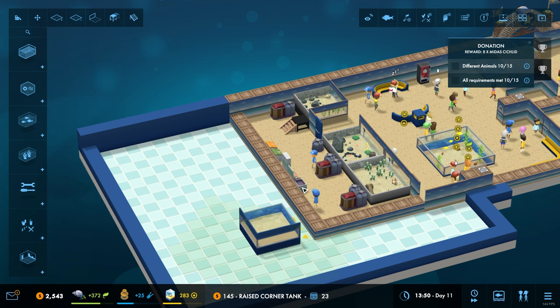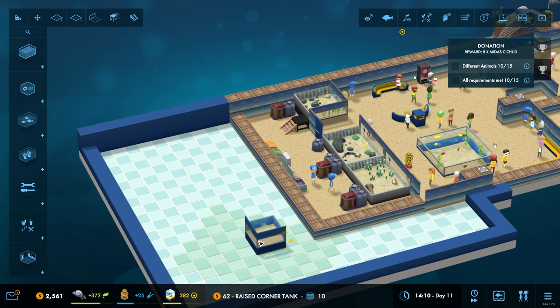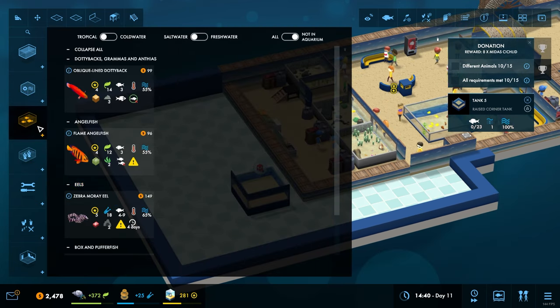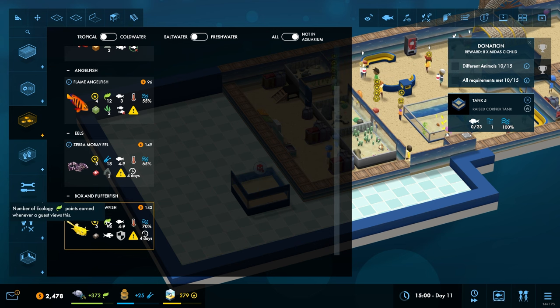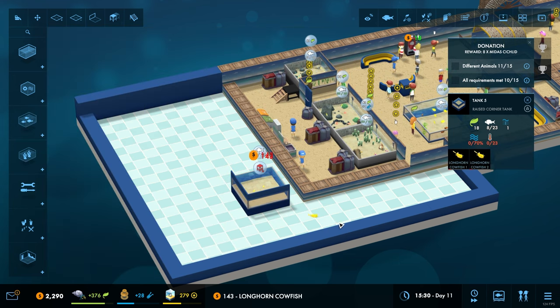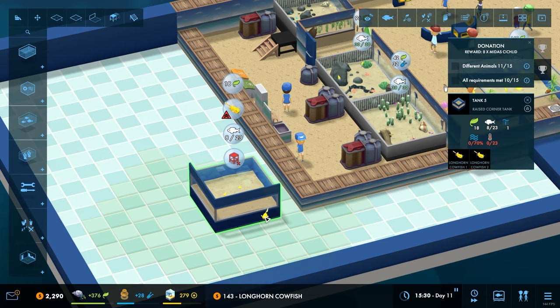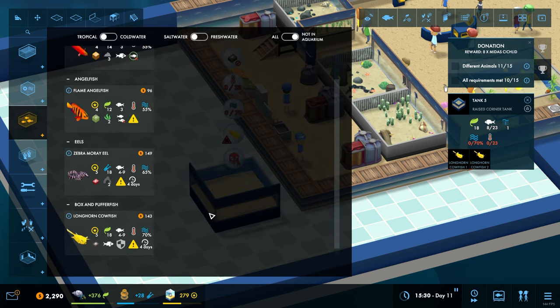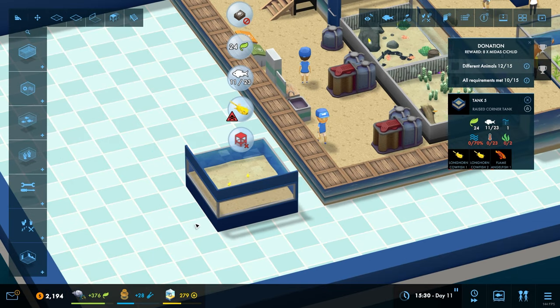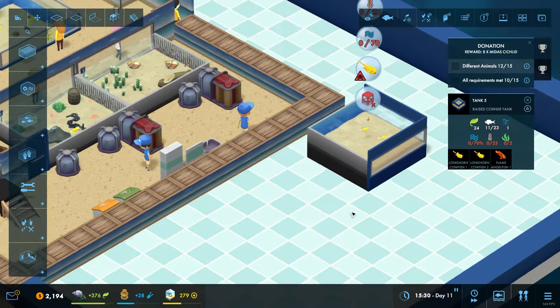We'll go for a raised corner tank so we can have it there and guests sort of see it as they come around. It's not a very big tank — that's the only thing. How big is that? Up to 23. So these cowfish are going to go in there but there's only going to be a couple of them. They go up to size nine — that's 18. So they're literally going to be on their limit. The only thing we could do is stick a flame angelfish in there with it at size three, making it 21. I think we stick one of those in there as well, just to give it a little bit of variety in there.